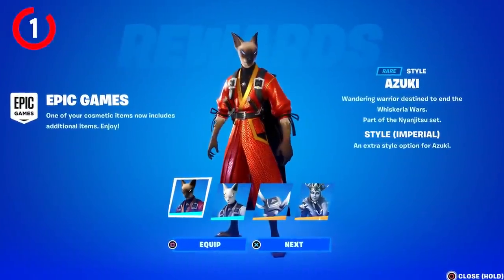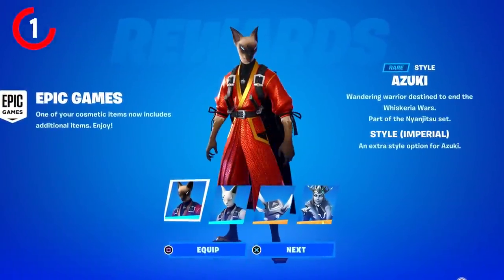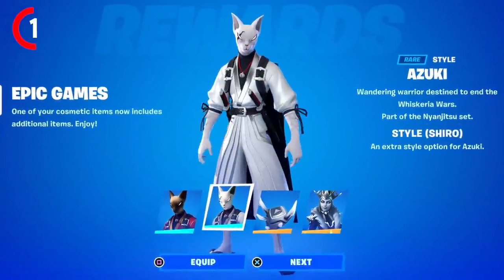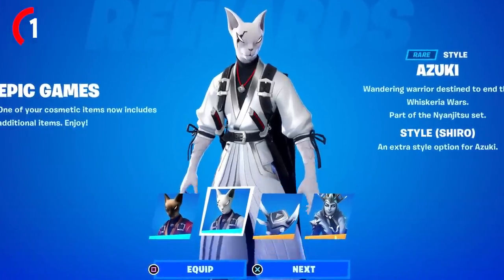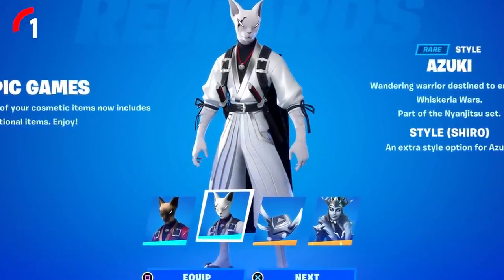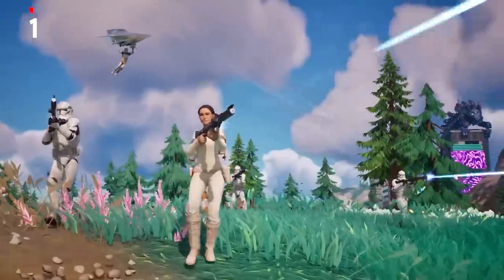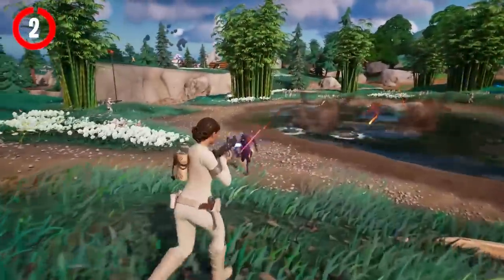Starting with two new bonus styles added in this update for the Azuki skin. You can now get an Imperial style, which is a red and yellow style, super cool, as well as the Shiro style, which kind of reminds me of the Stormtrooper skins. Let me know in the comments if you've got these new styles on the Azuki skin yet.